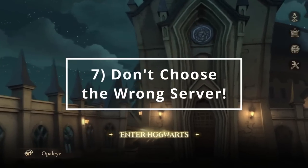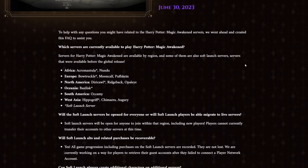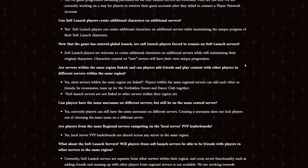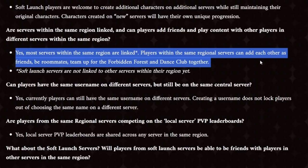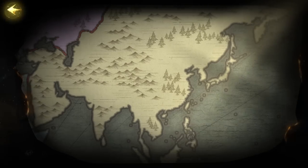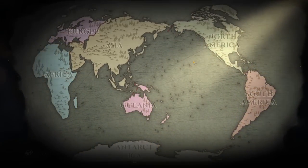Number seven: don't choose the wrong server. The game just launched globally, and because it's an MMO, there are multiple servers throughout the world. They actually just made the announcement that even the soft launch servers are now available to all players. If you want to play with friends, you'll need to make sure you're on servers from the same region. According to the official post from Magic Awakened, you don't necessarily have to be on the exact same server, just the same region — most servers within the same region are linked, allowing players to add each other as friends, be roommates, team up for the Forbidden Forest, and dance club together. Note that soft launch servers are not yet linked to other servers within their region as of June 30th, 2023. If you realize you're on the wrong server, you can switch, but unfortunately you'll need to make a brand new character, restarting your progress. Your server is displayed in the bottom left corner of the main menu — simply tap on the name, then choose a new server from the region you prefer.